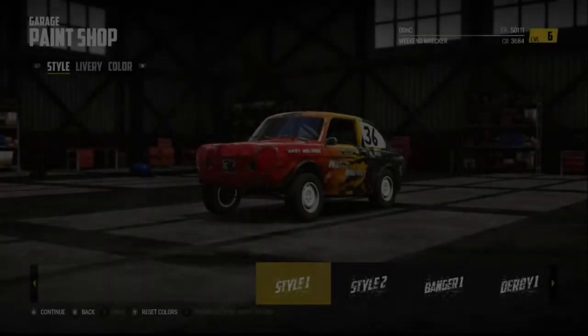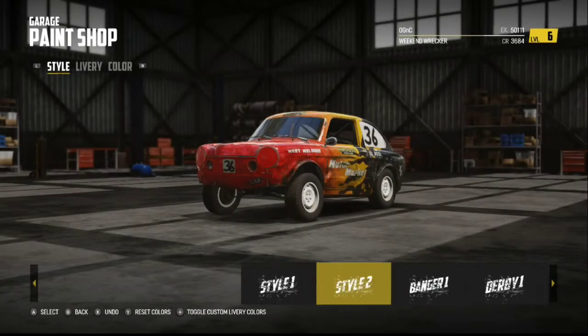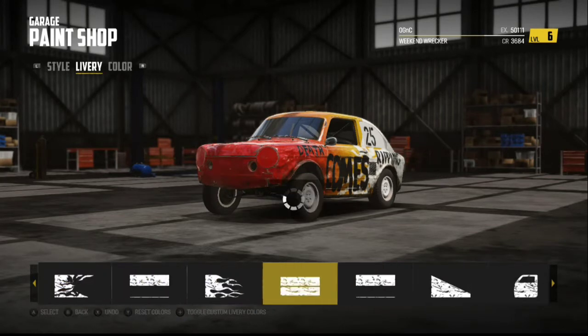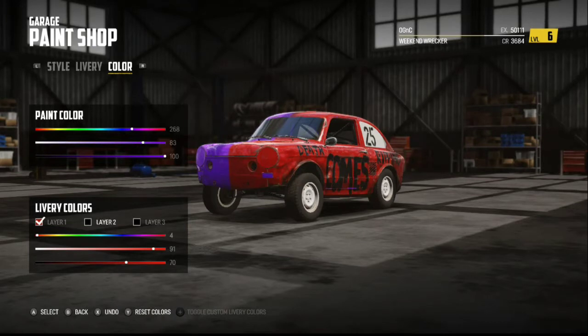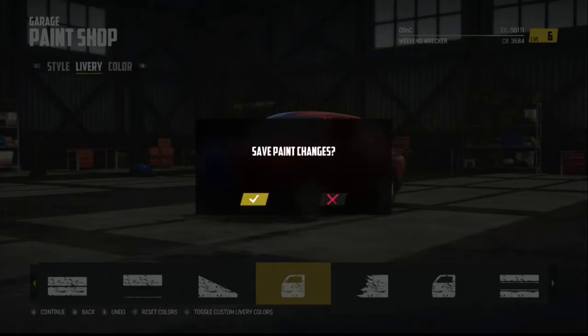You can paint your car — choose what kind of paint style you want, what kind of graphic you want, and then change the color. Let's say I want it to be purple... or blue... or green. Let's not save it though.